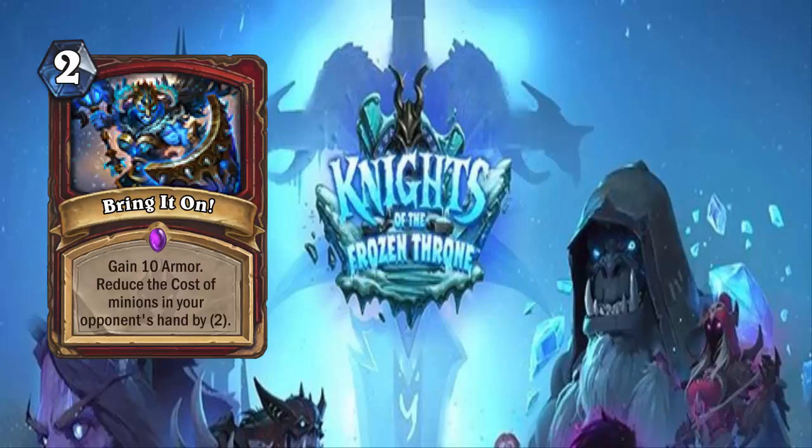Next up we have Bring It On! — a 2-cost Warrior spell that says: gain 10 armor, but reduce the cost of minions in your opponent's hand by 2. I'm not sure whether Warrior will play this. On one hand, 10 armor for 2 is really nice, especially in a control variant. But if you're a control Warrior trying to control your opponent's board, reducing the cost of their minions is bad. Maybe you're playing this so they can overextend and then Brawl, but depending on what your opponent's playing, this might backfire. It's a weird give-and-take card.